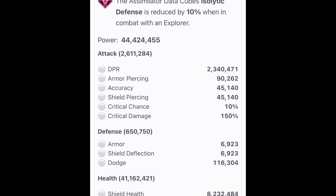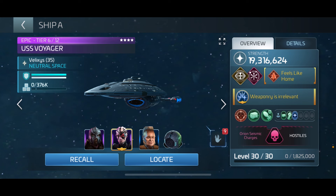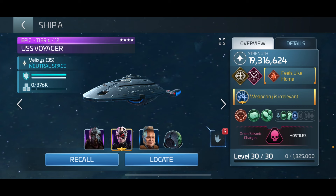Shield deflection is higher in explorers and dodge in interceptors. This hostile is a neutral interceptor - all of these are going to be interceptors. Like most interceptors, dodge is the greatest value you have to overcome - that's why we want King, because his officer ability increases accuracy to overcome that dodge. I have tried using Lorca to cause hull breach and increase critical damage but it didn't work nearly as well as King.